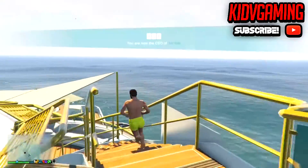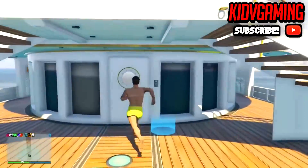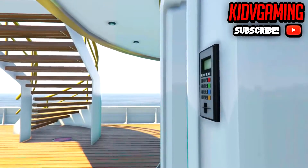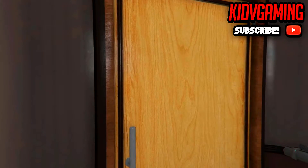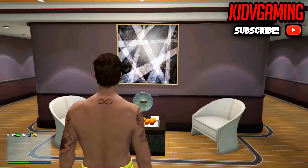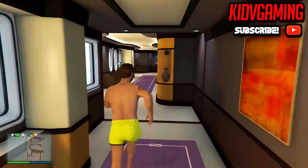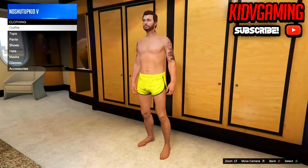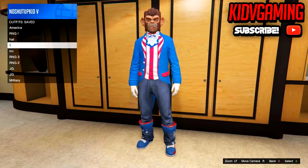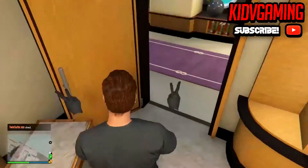So once you've done that, you're going to want to go down into your yacht or go to any clothing store — anywhere where you can change your clothes. I'm just going to go into this yacht since it's my yacht. Go all the way to the back, go to your closet, go to outfits, and then pick the invisible body outfit that you saved.